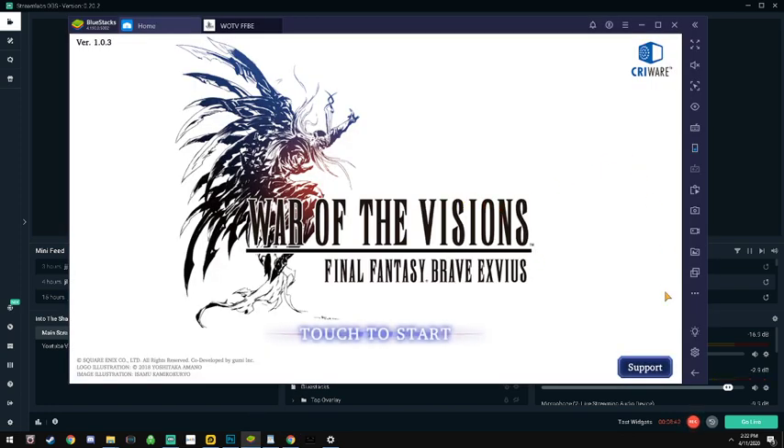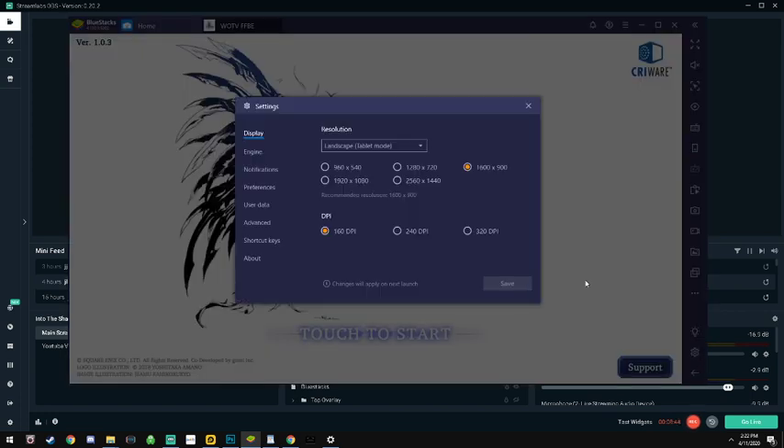...and this is my War of the Visions. We're going to go into settings here. You can see I have it set to 1600 by 900 - I should actually set it to 1920 by 1080 because my computer is a 1920x1080 resolution. Your program is always going to run better if it's at the same resolution your monitor is performing at, so set it to match your computer.